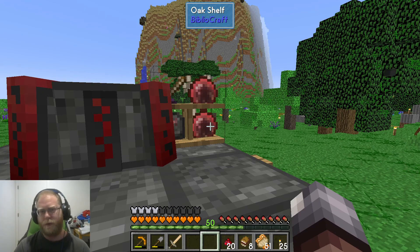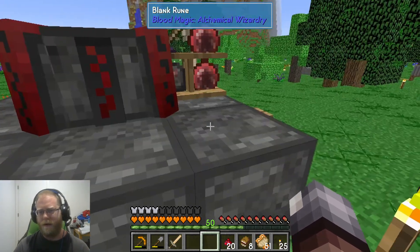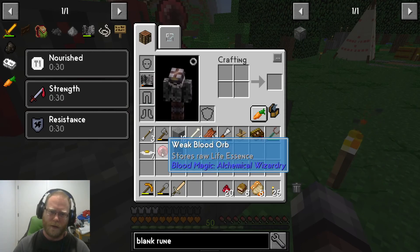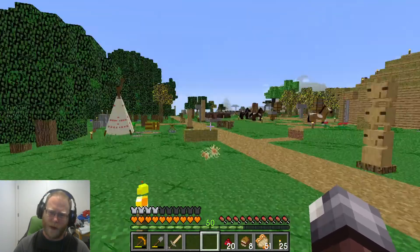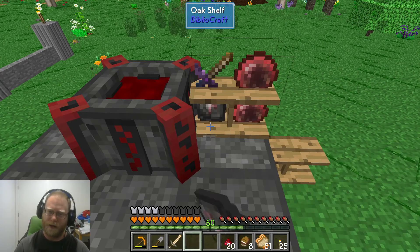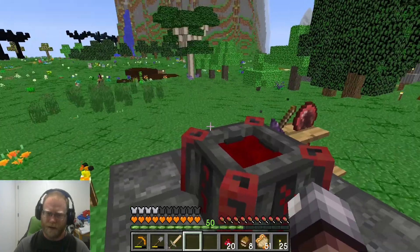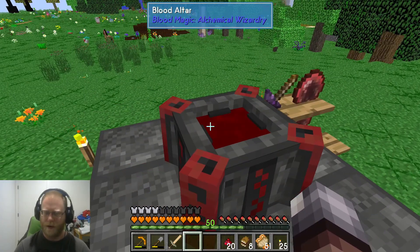Now we're going to make our blank runes because we need to upgrade this blood altar to make it more powerful. Using the blood orb we made with the coagulated blood, and the runes we've been making, you're going to need 16 of them. You're going to make 8 blank runes and place them in this formation, and then I'll show you the next step.